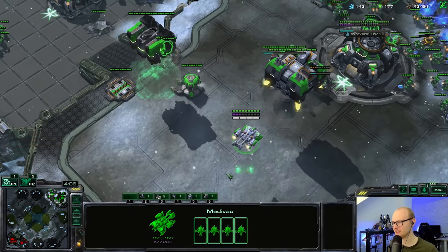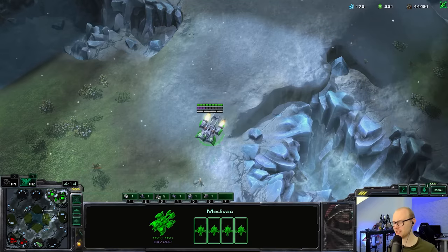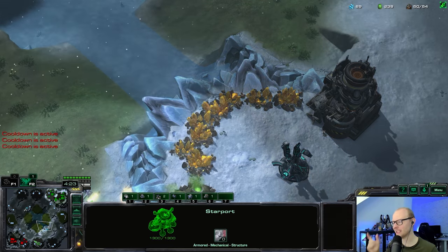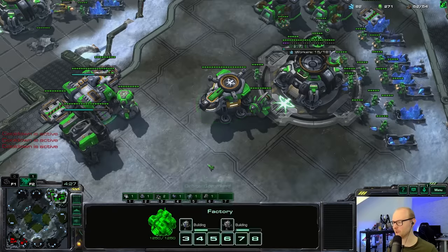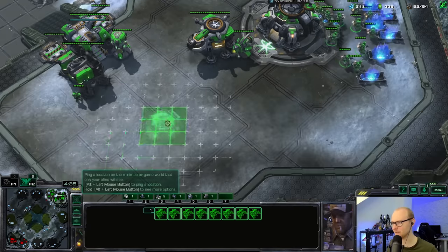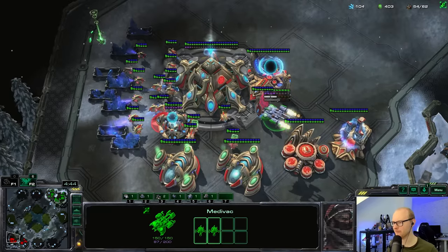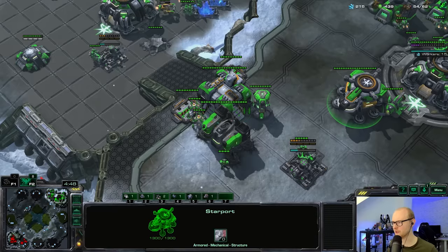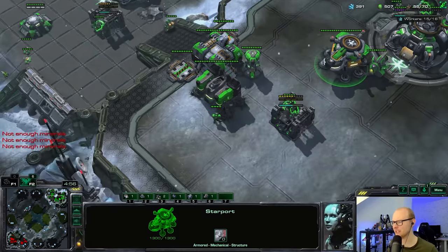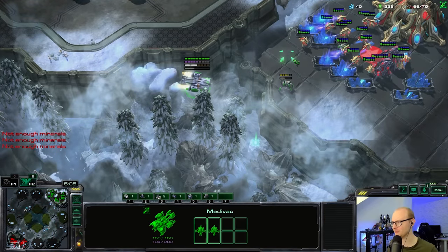We're gonna have a four widow mine drop — fly into the natural with four marines, haven't seen a robo so I don't expect a four-gate blink attack soon. There are only four gases, so I'll make extra bunkers. Dropping two in each mineral line. The stalkers being on my side of the map is suspicious — you don't normally poke with a couple stalkers early in PvT.